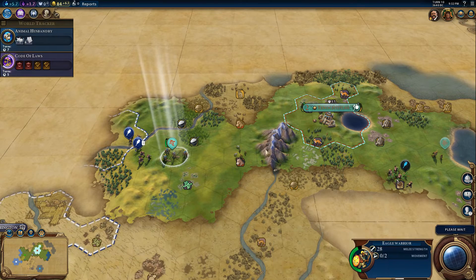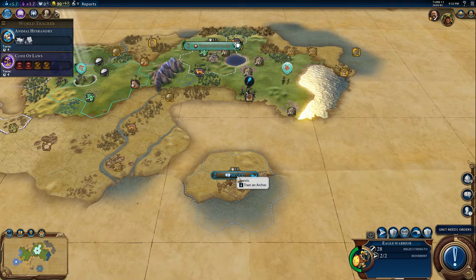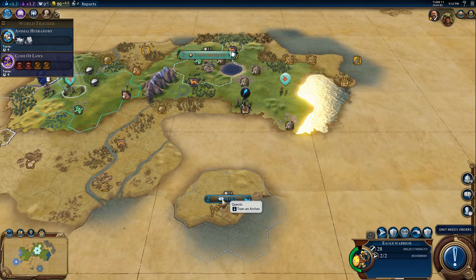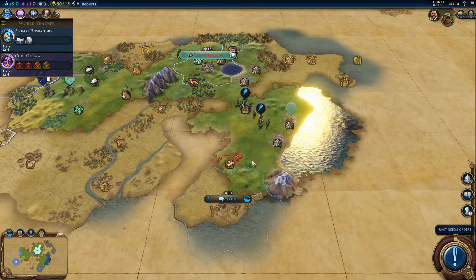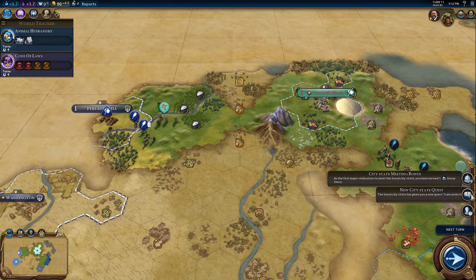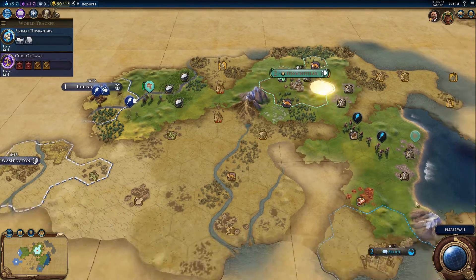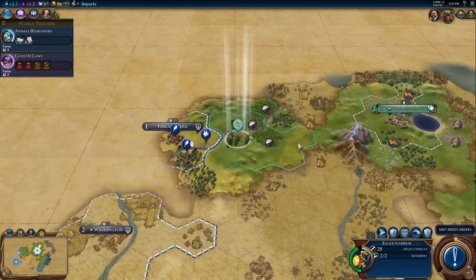Two warriors — this AI really, really likes to cheat. We found Sol! That is really nice because Sol is a scientific city state. And we are also the first person to meet them — that's actually the more important part, because we get a free envoy. That means we already get an extra plus two science in our capital city. Very happy indeed.